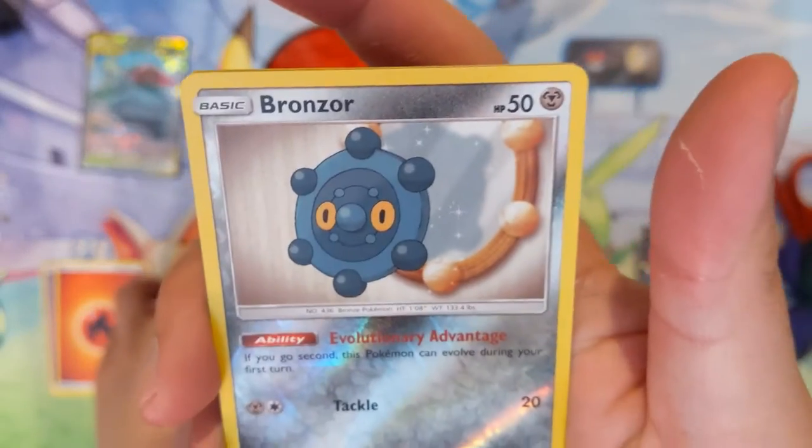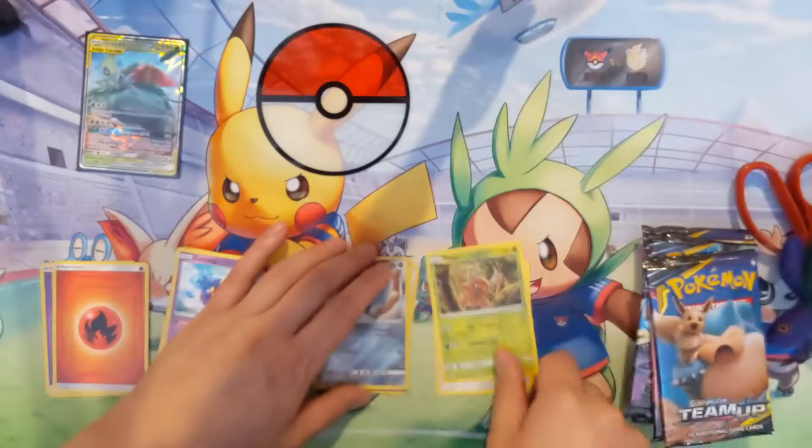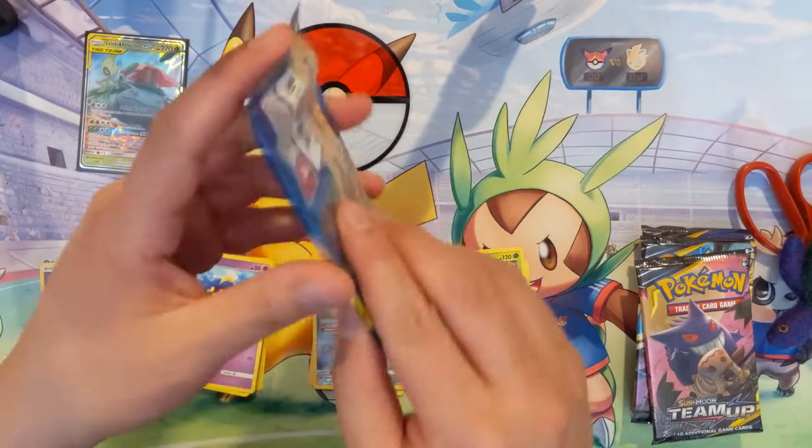We got Tentacool, Ponyta running downhill, fire-breathing Grimer, some piece of metal, and then a Pinsir stuck in a tree unable to get down. Snorlax pack!